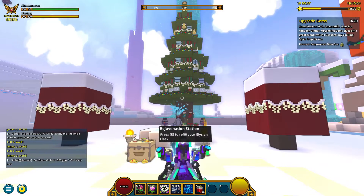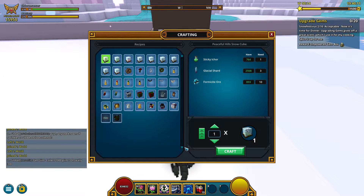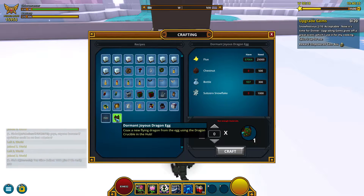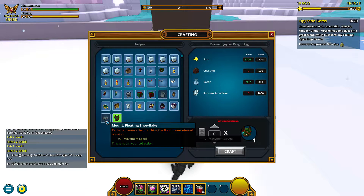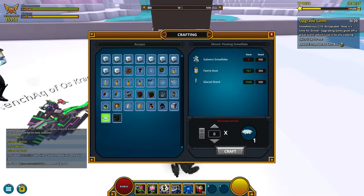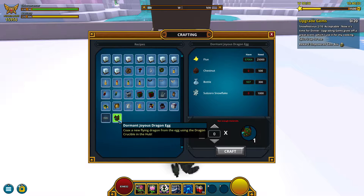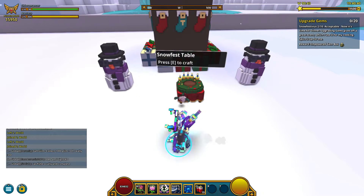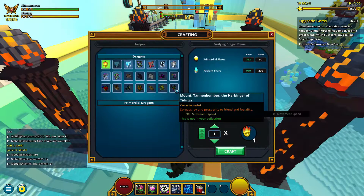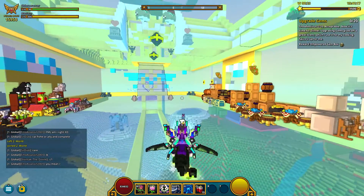We're back to the hub, which has a Christmas tree finally, and the crafting table. I have all the recipes now — here is the dragon egg, the Christmas dragon. I need that. And a new mount — a snowflake! Sub-zero snowflakes. We need to get snowflakes and chestnuts. The snowflakes drop from dungeons — I'll show them in the next video. That's what we'll do: hunting the snowflakes. I can feel all the resources will fly up in price.